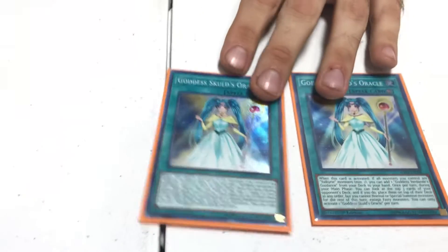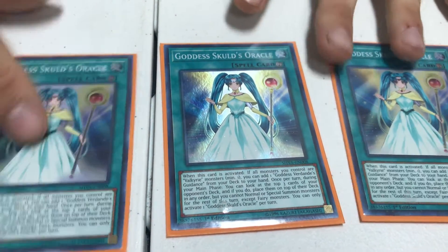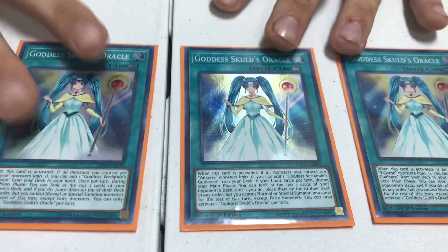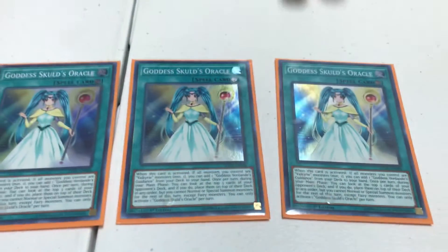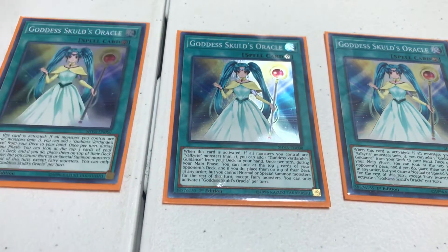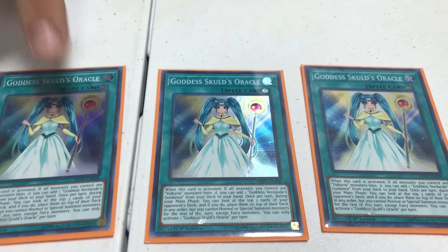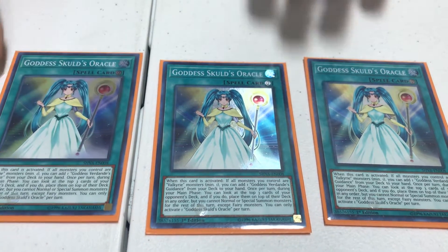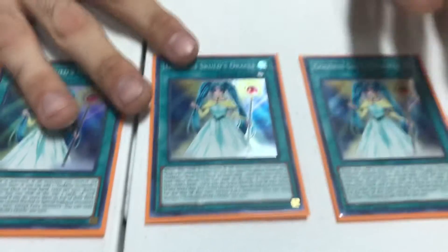My favorite card in the deck — everybody hates it — is Goddess of Skull Oracle. The first effect doesn't matter. The second effect is you look at the top three cards of your opponent's deck and put them back in any order. It's like Spiral Jones except I can do it every turn. If you do that though, you lock yourself into Fairy summons, so you can't Lava Golem for the rest of the turn — so resolve it in the right order. This card is what makes the deck. I'd choose it every turn, because as long as I control what my opponent draws, and I see they're just drawing and passing with nothing, I know they have nothing. I'll eventually get the burn card and they'll scoop. I've seen profiles run this at two — you run this at three. You need it immediately.